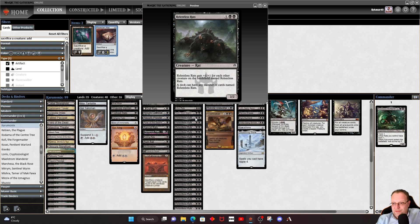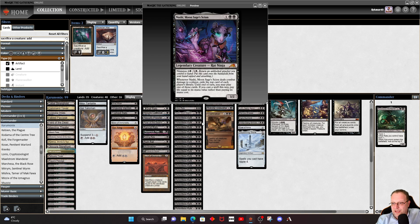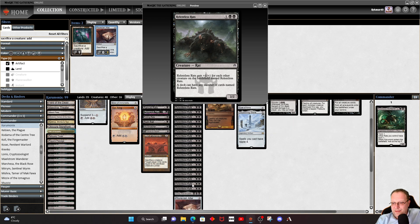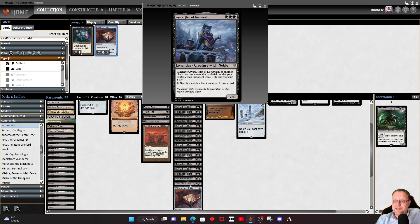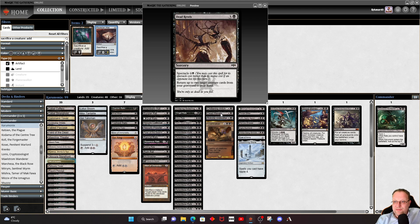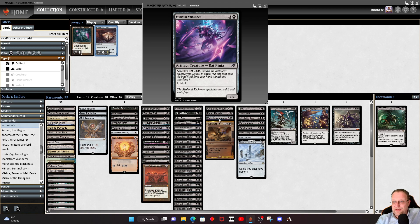The reason we have Altar of Dementia is Relentless Rats — we have a lot of copies, around 20, though I've cut it down a bit from the stream. Aria, First of the Lockway is not a rat but is an elf noble — black creatures entering the battlefield drain one off everyone and gain us one, so with lots of rats coming into play it's worthwhile. Chittering Witch creates rat tokens on entry equal to the number of opponents, and you can sacrifice a creature to give something -2/-2. Dead Revels returns a couple of cards to our hand when we get damage in via spectacle. The Otherside Ambusher from Kamigawa has Lifelink, and Ninjutsu-ing it in for three and gaining three life is a solid plan.